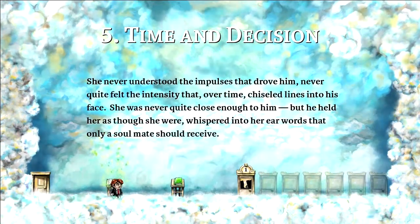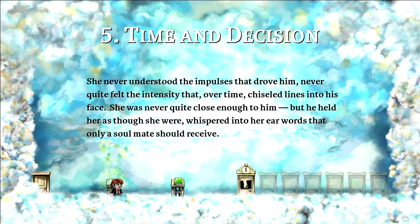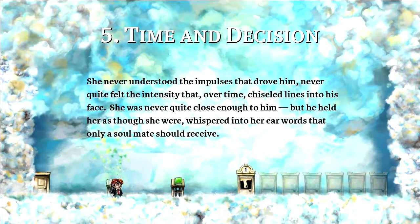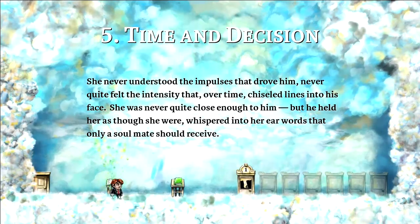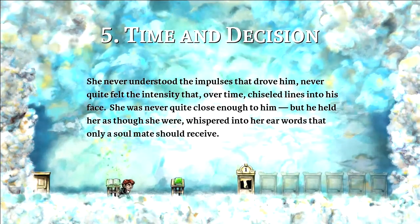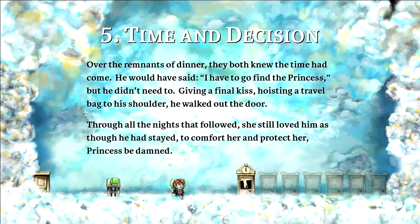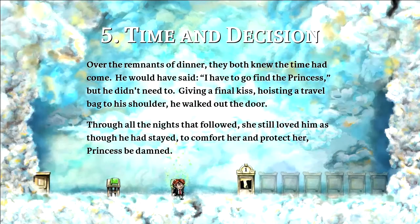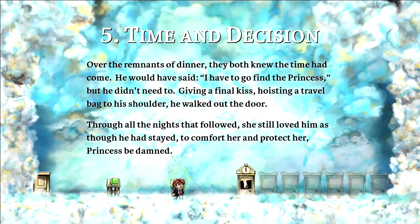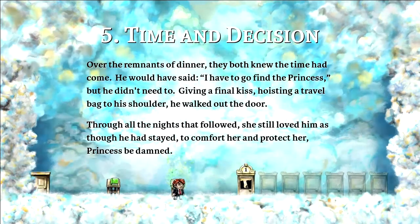She never understood the impulses that drove him. Never quite felt the intensity that, over time, chiseled lines into his face. She was never quite close enough to him, but he held her as though she were, whispered into her ear words that only a soulmate should receive. Over the remnants of dinner, both knew the time had come. He would have said 'I have to go find the princess,' but he didn't need to. Giving a final kiss, hoisting a travel pack onto his shoulder, he walked out the door. Through all the nights that followed, she still loved him as though he had stayed, to comfort and protect her. Princess be damned.